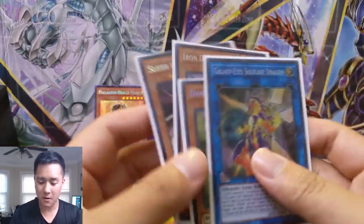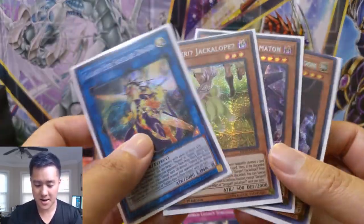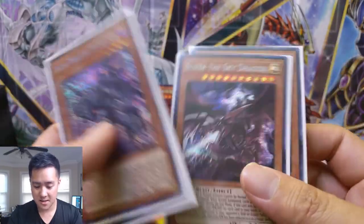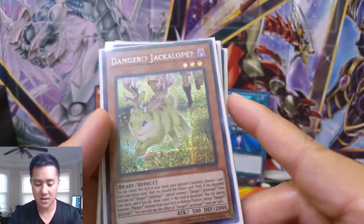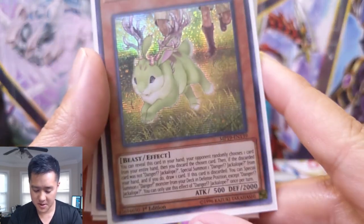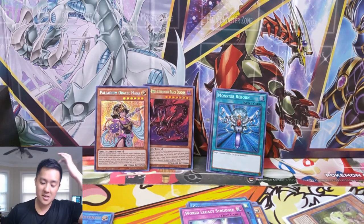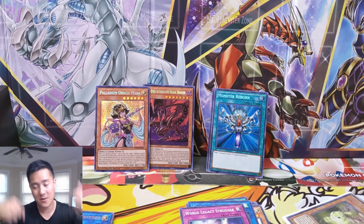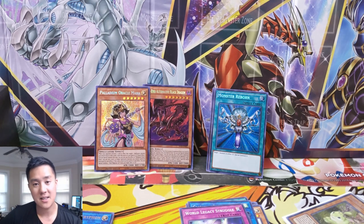All right, pretty good opening. Not sure about this Galaxy-Eyes but Tiamaton is okay, Slifer the Sky Dragon, and then our big hit — Danger! Jackalope! I'm not sure why this guy is so dangerous but either way, very successful opening. As always guys, thanks for watching. If you haven't stopped by the Discord, there's a link down below. Like, comment, and subscribe — I'm Moana Turtle and I'll catch you guys next time.